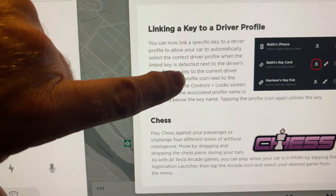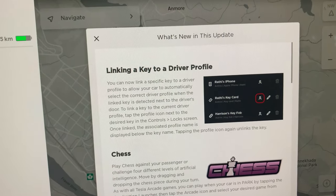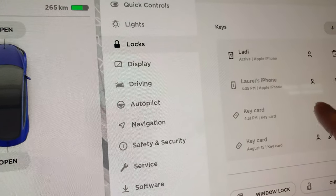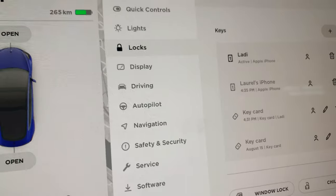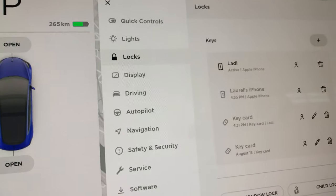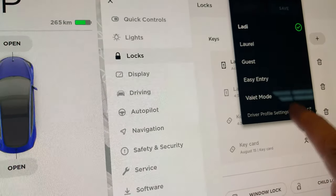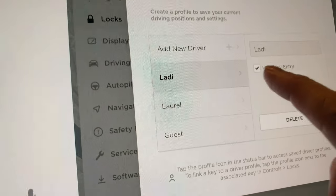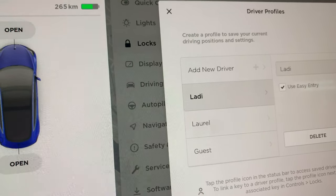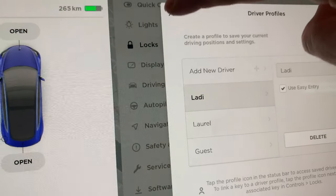Let's take a look at the first option — the key profile — and set that up for the car. Hit the driver profile, now hit the key card. Now it's associated to me as the driver. I'll go ahead and put it back to take a look at the driver settings. Make sure you have easy entry enabled.